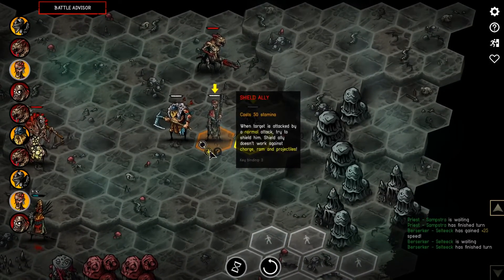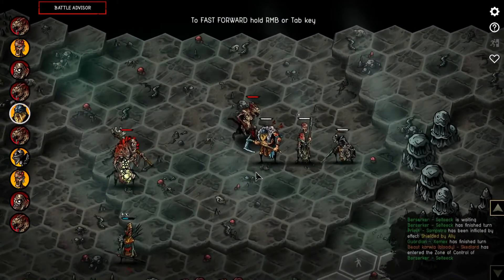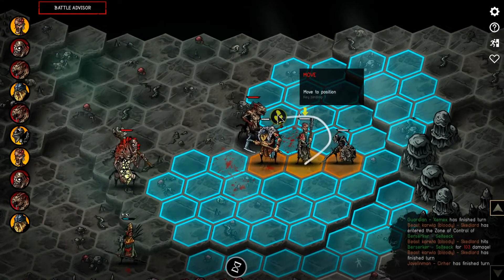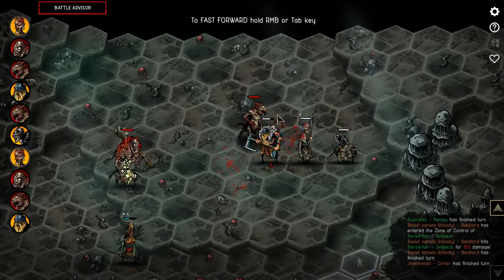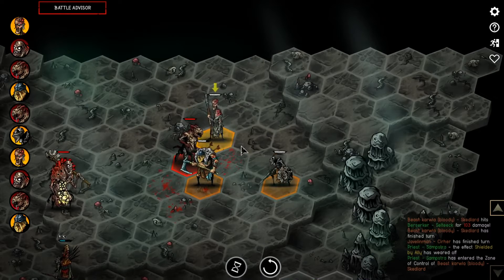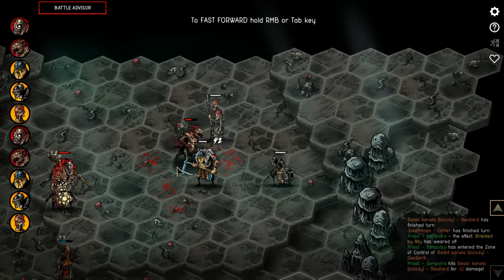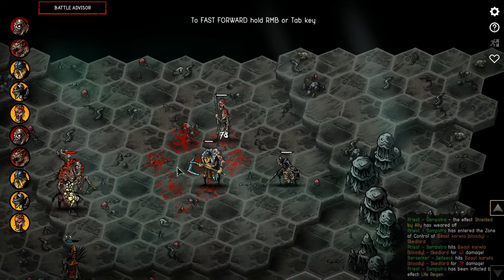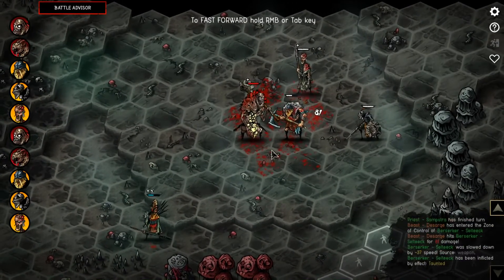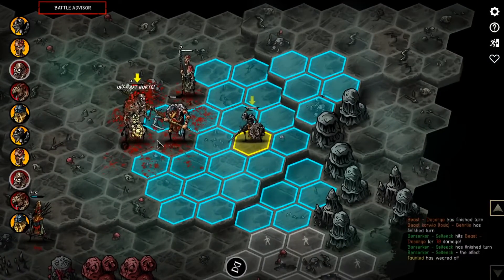We could use Shield Ally on myself. I'm going to move my priest and use Lead - that means both me and Salty are going to attack the same target, and we get a bonus from that as well. Normally I would do a much lower attack, but because of the assist we get better damage. There's also something called backstabbing - and because the enemy was stunned, he got hit back, which is nice.